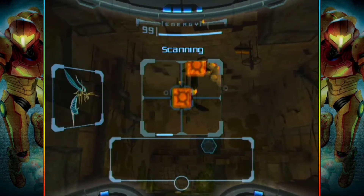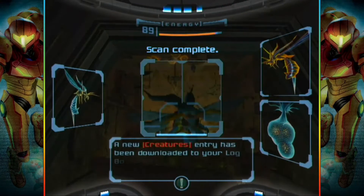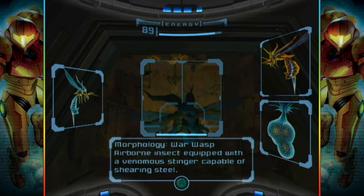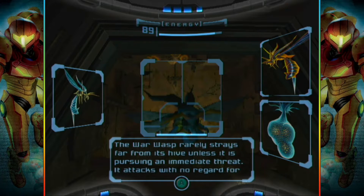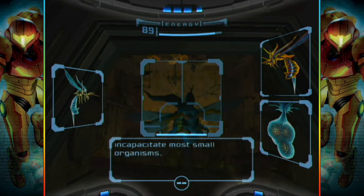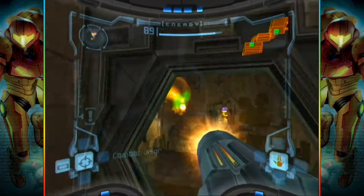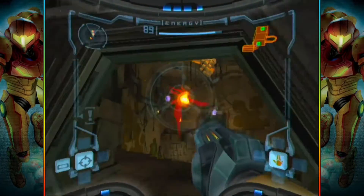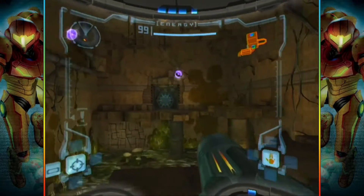Oh wait, I want to scan. It's a bad idea, but I don't care. War wasp — it's an airborne insect equipped with a venomous stinger capable of shearing steel. War wasps rarely stray far from their hive unless pursuing an immediate threat. They attack with no regard for their own survival, dive-bombing their enemy with stinger extended. Fast-working toxins from the stinger can incapacitate most small organisms. But not me. Get out of here. There's another one. Goddamn, there's loads.